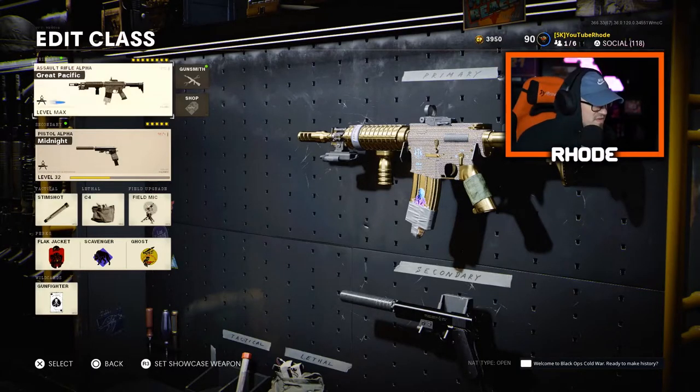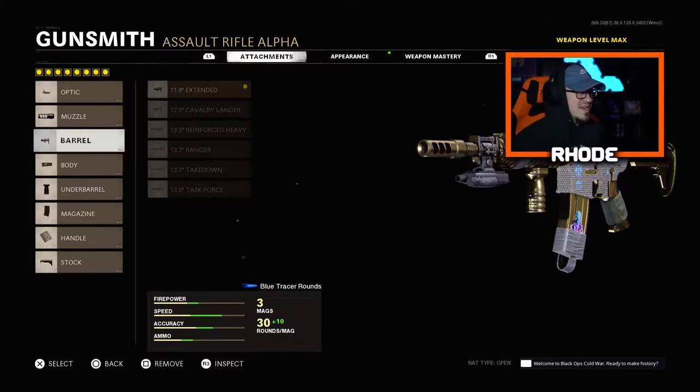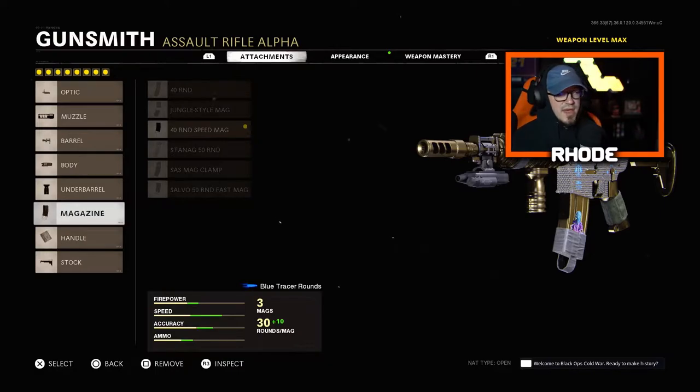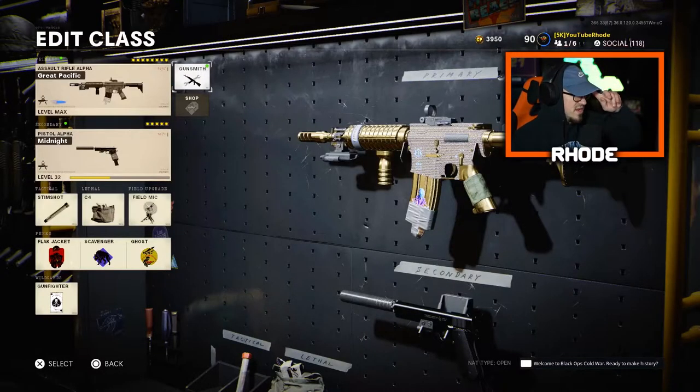Let's hop into what we're talking about today — this is the best XM4 class for Season 2. For the muzzle, running the microflex LED and muzzle brake 5.56, which I love on every single one of my weapons. For the barrel, running an extended barrel. Body: steady aim laser. Under barrel: bruiser grip for better movement speed. Magazine: 40-round speed mag, basically sleight of hand. Handle: airborne elastic wrap for better ADS. Stock: radar pad for better movement. Running diamond camo with the blue tracer variant called the Great Pacific.